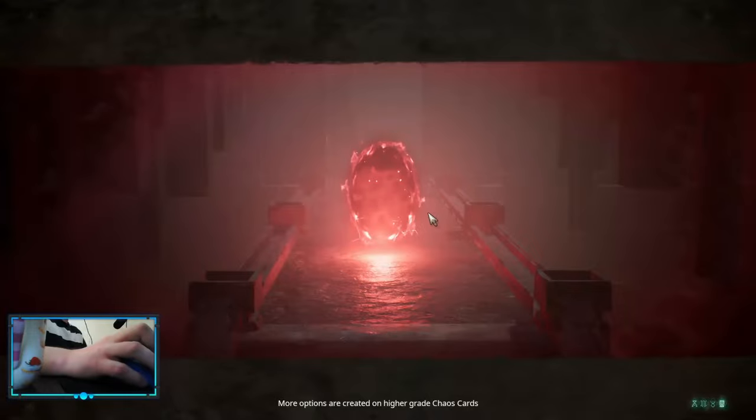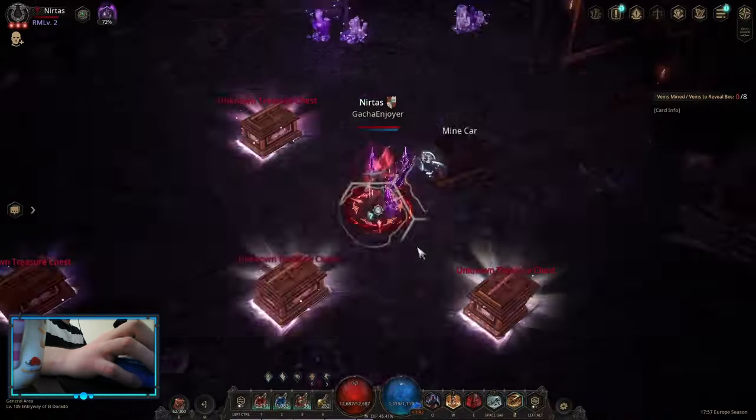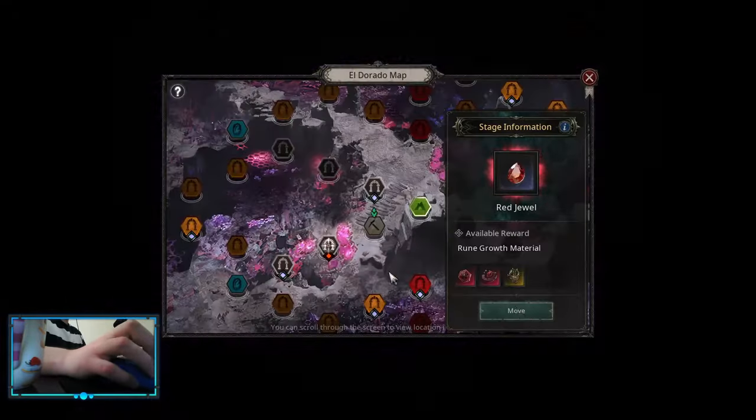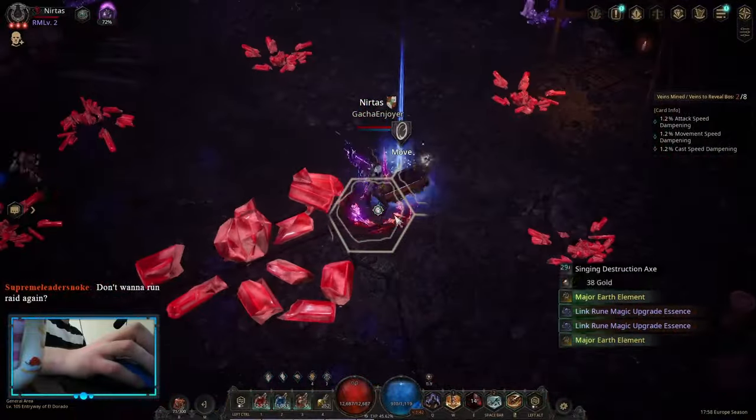Hello, so in this one guys, I want to show how the Yunos dungeon works, but it's really simple. Basically, you need to put an Apollo Bones — I put one that's normal — and you start clearing stages.